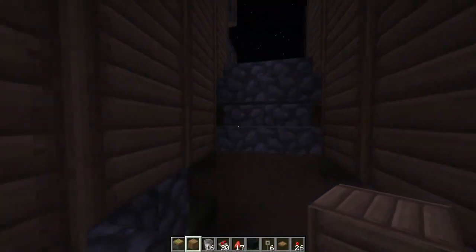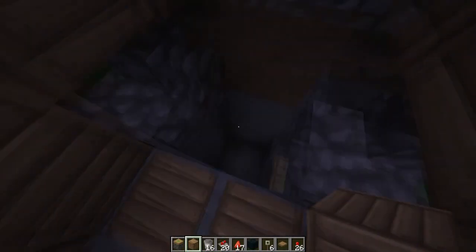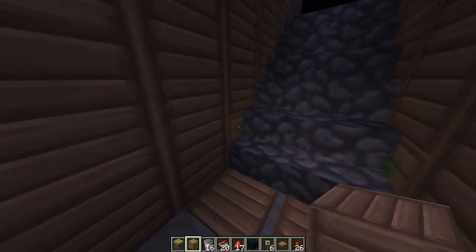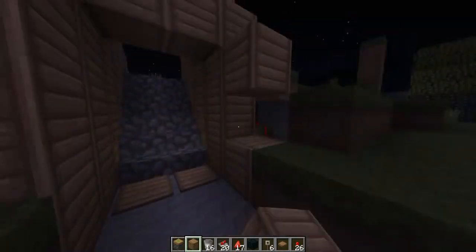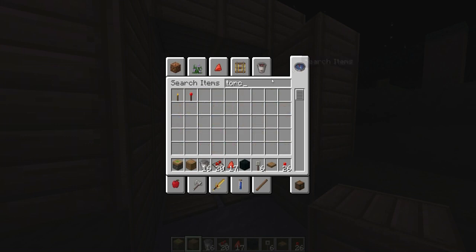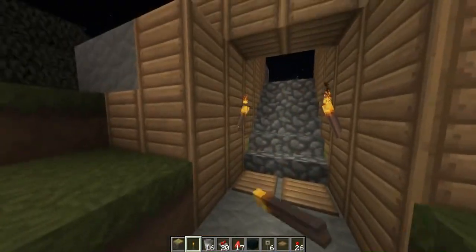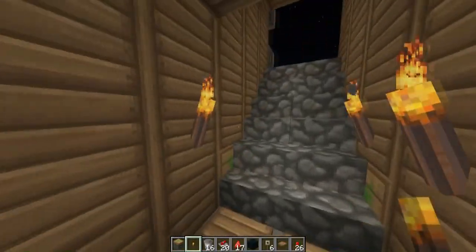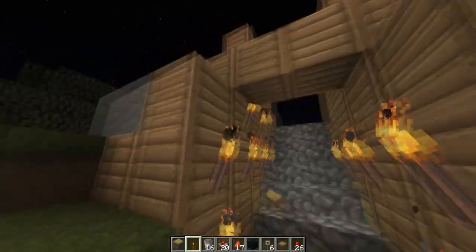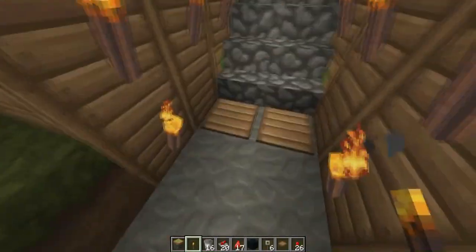Basically, you stand on this pressure pad and it pushes these two stairs back as well as pulls these two stairs aside, leaving a four by four drop for anybody to fall down. It's pretty effective. The only issue is you can see a little bit of the green from the sticky piston, but if it's well lit — put a torch down here or here — and honestly it's not even that bad. If you spam torches everywhere it kind of distracts them from the green so they don't see it. Pressure pads are kind of obvious though and you can't really cover those up.